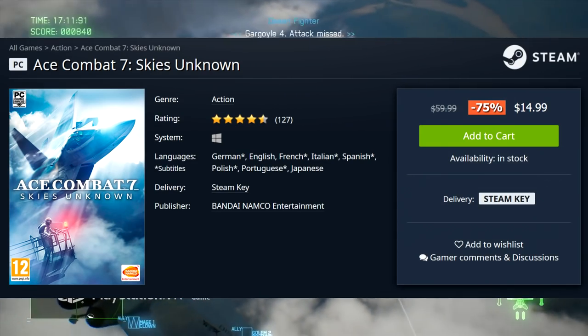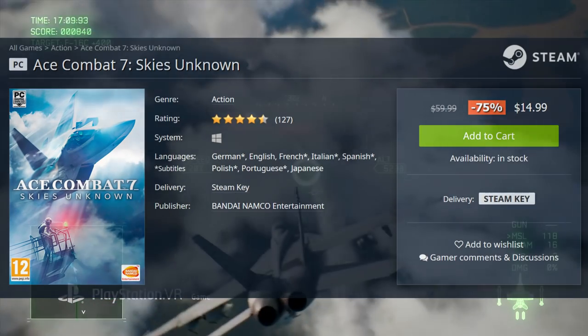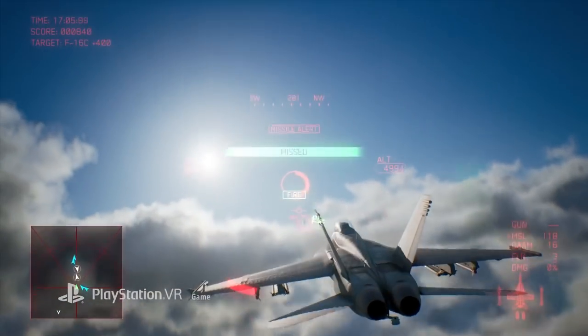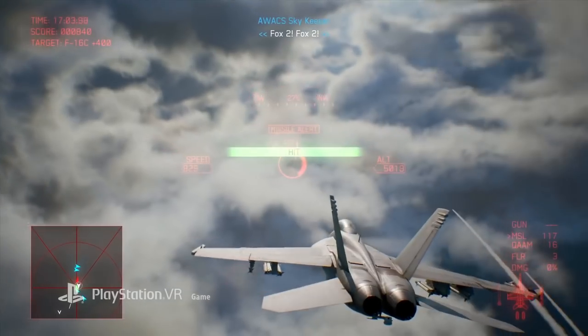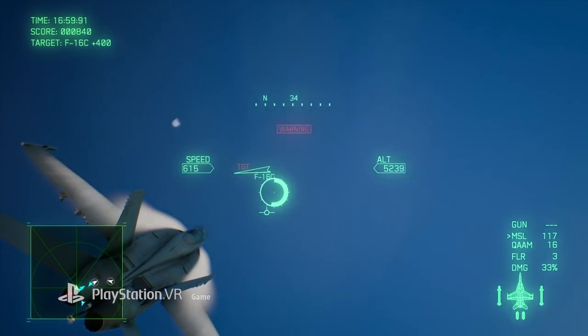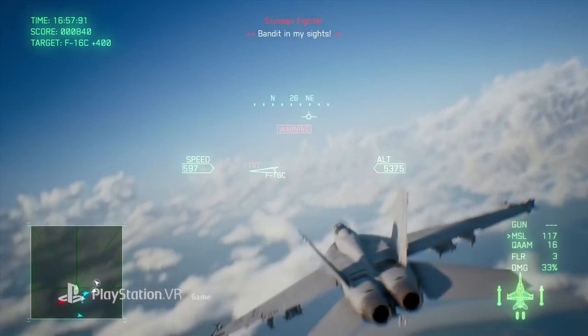You've got Ace Combat 7: Skies Unknown for $14.99 — that's an excellent deal. That game is kind of underrated on PC, to be perfectly honest. I feel like a ton of people don't check it out, but it has great music, high-octane gameplay, and while the story isn't the craziest, you're going in there for the excellent flight combat.